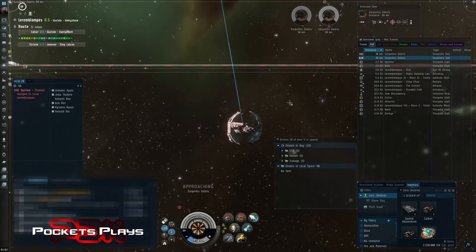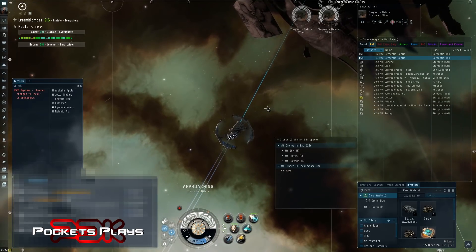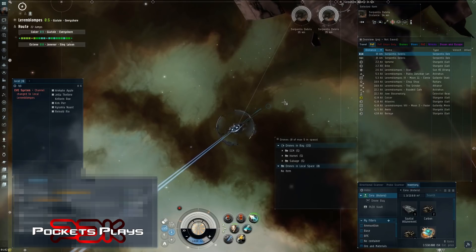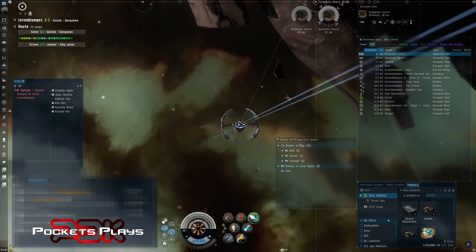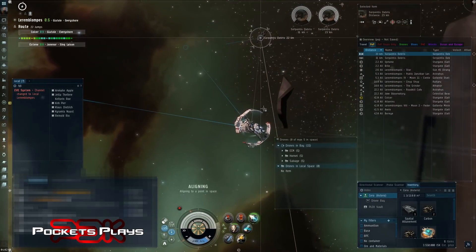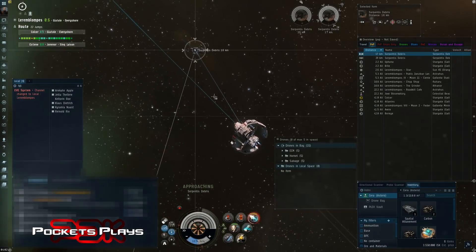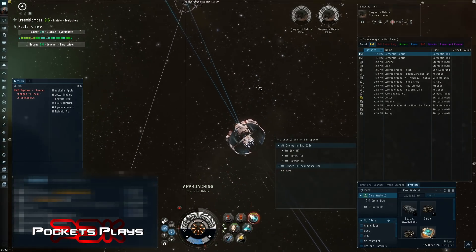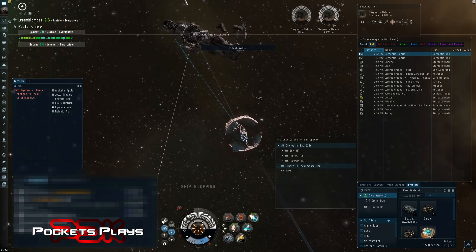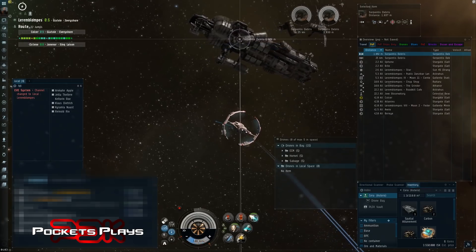In highsec, null, or lowsec, once you get back safely with your gains you'll pay for 10 or 20 ships in a single site sometimes. Sometimes people will have already been to a site and taken the best stuff, especially in null and wormholes. If a site isn't fully cleared it won't respawn elsewhere, so I like to clear them up anyway — especially in highsec.